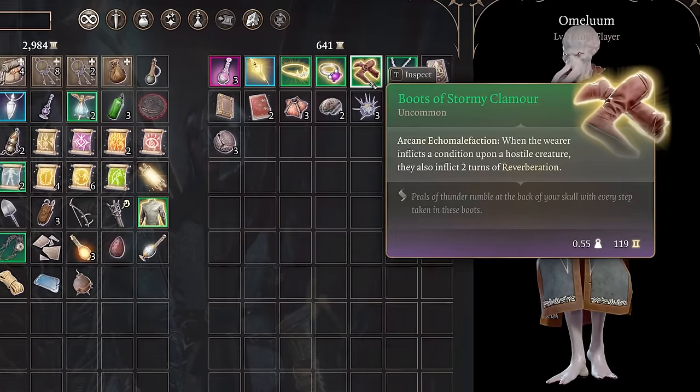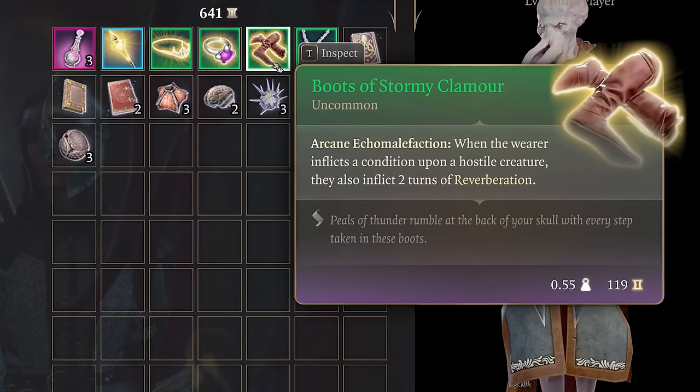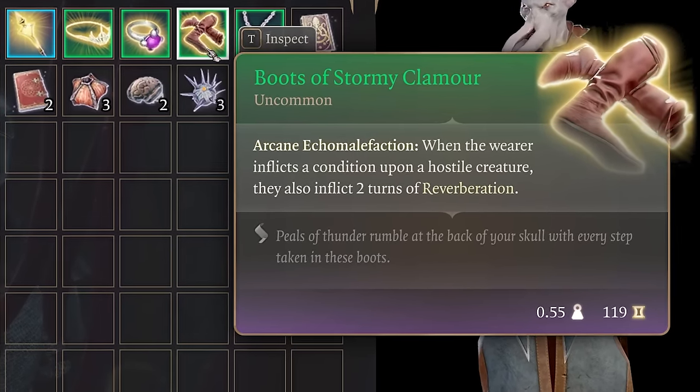You can purchase the Boots of Stormy Clamor from Omelum in the Myconid Colony after completing the quest Help Omelum Investigate the Parasite.